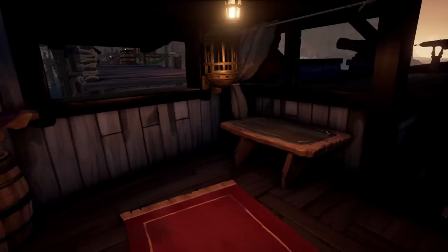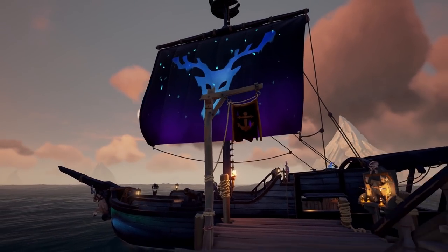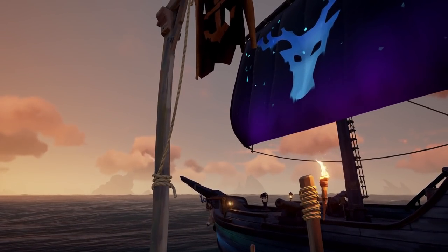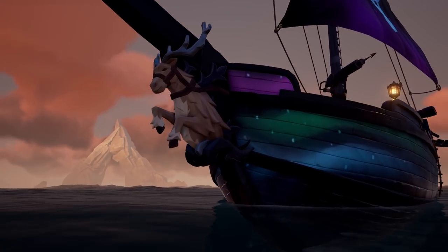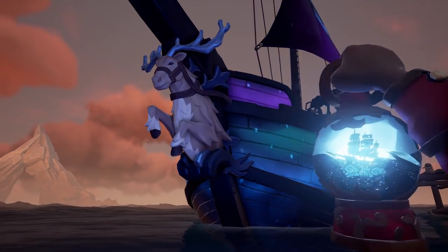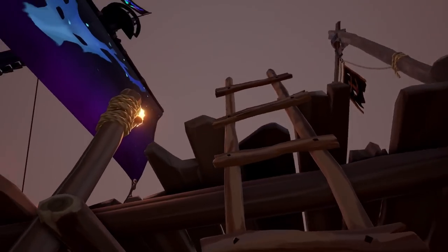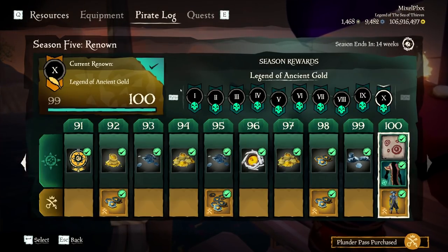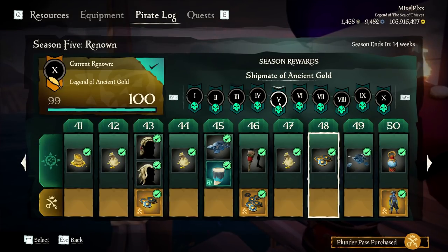Definitely worth copping. Let's throw on the jacket. The non-collector version of the sails is actually very pretty — these little bits and pieces glow at night subtly, definitely meant to stand out. Then we have the non-collector's figurehead which is pretty freaking cool. All in all, it's a pretty decent ship set. The collector's versions are unfortunately very underwhelming — I almost think the regular versions look better. But that is it for tier 31 through 40. Let's check out 41 through 50.